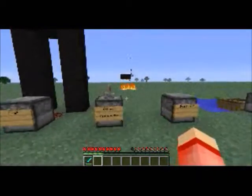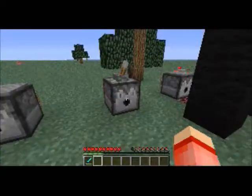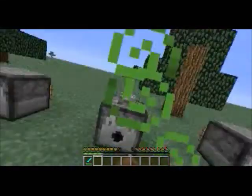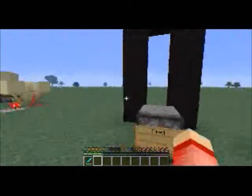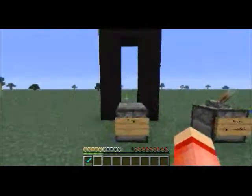If you put splash potions in here — it needs to be a splash potion — and right-click the lever, it'll dispense the potions onto you. As you can see, I have poison and weakness in there. Yikes, I need milk.